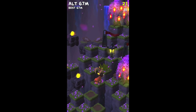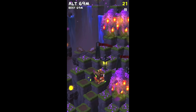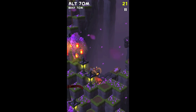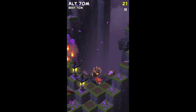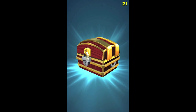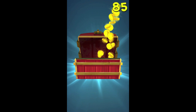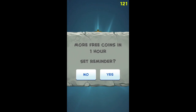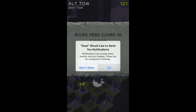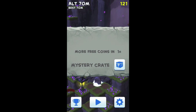However, if you go back down to a spot you already were, you'll just keep losing. There's a green bar, and if it's empty you'll just lose. I just got a chest with 100 coins, and there's an option for more free coins in one hour — I set a reminder and allowed notifications.